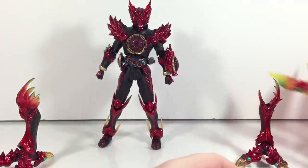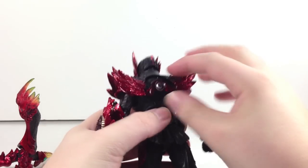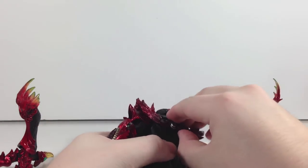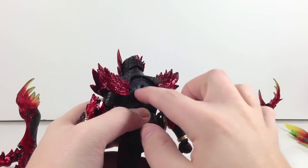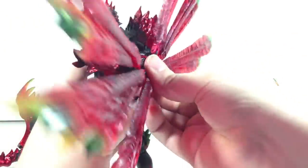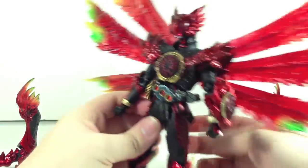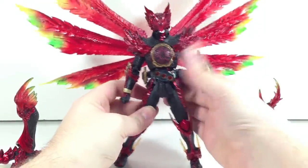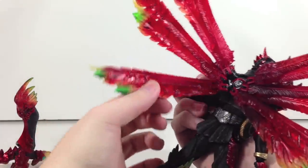To attach the wings you kind of have to take apart the figure in some places, which isn't really that big of a deal. All you have to do for the wings is pop off this piece back here — it'll fall right out. Set that aside, now you have a little hole right there. You take the wings and basically just plug that entire little back piece into the hole. And there you have Tajador with the wings. They're all on little independent rotations and swivels so you can pose those however you please.